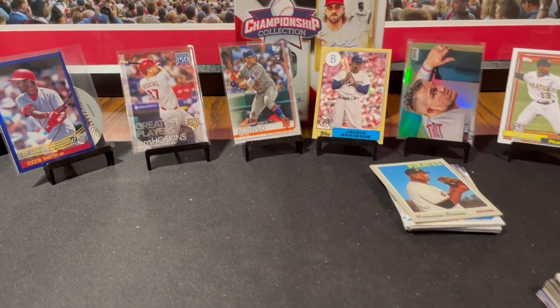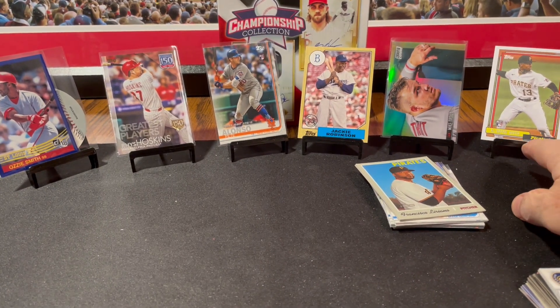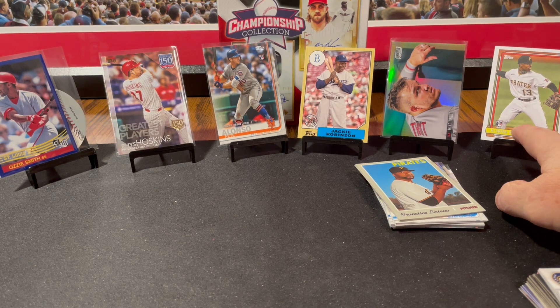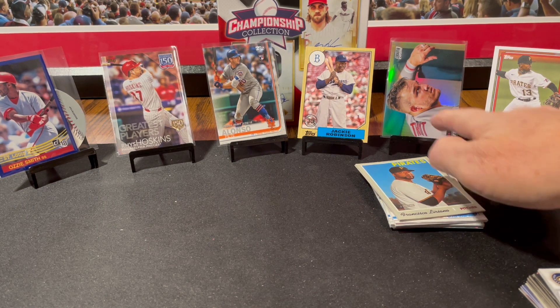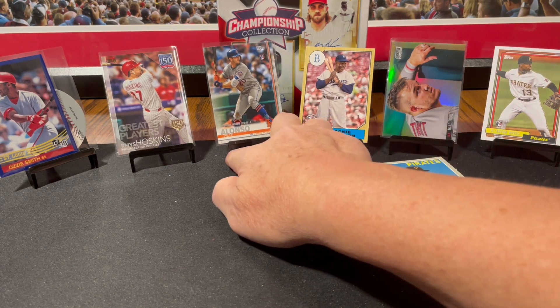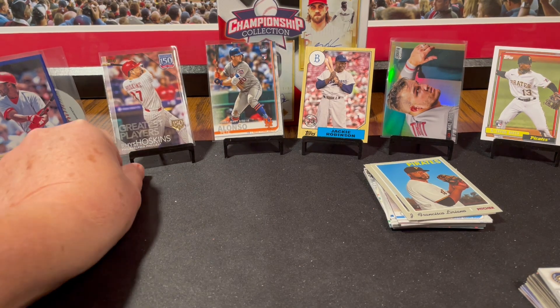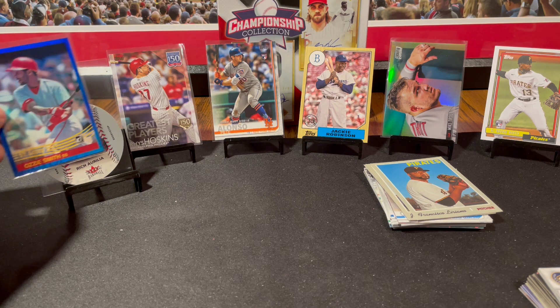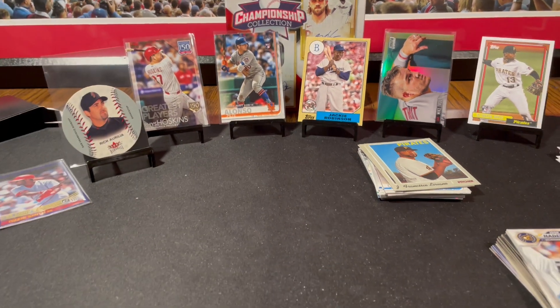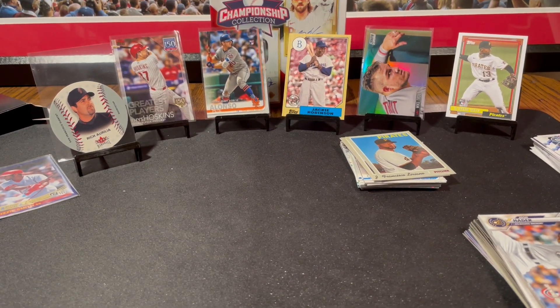I'm happy with that break, I enjoyed it. I feel like it was pretty successful. We got a Cabrian Hayes 92 Topps throwback. Best card of the break, probably — Topps Chrome Refractor, Stadium Club Chrome Refractor, Mike Trout. Jackie Robinson. We got the Pete Alonzo rookie debut card, serial numbered to 150, Rhys Hoskins. A couple of unusual cards there from the black boxes — got that round card. Anyways, thanks for watching everyone and talk to you later. Bye.